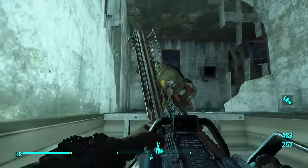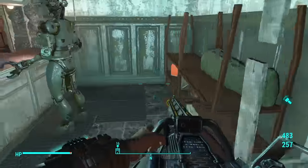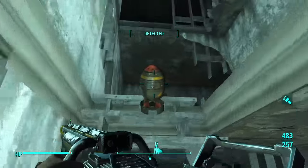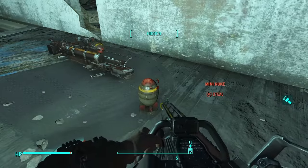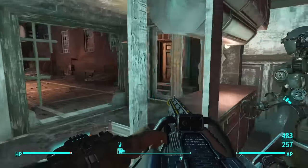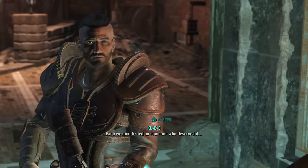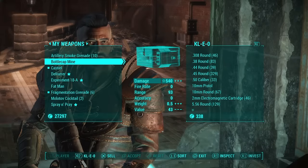Take the Fat Man upstairs and drop it anywhere up there. Then come back down and grab the mini nuke — again hold X, do not tap X — pick the mini nuke up and bring it upstairs as you did with the Fat Man. Make sure you are hidden, then take these two items. Head back down and sell the missiles you looted off the sentry bot's body, along with the Fat Man and the mini nuke.